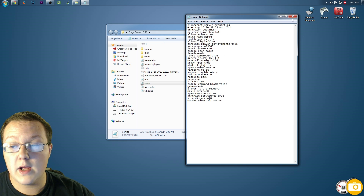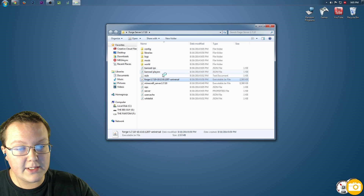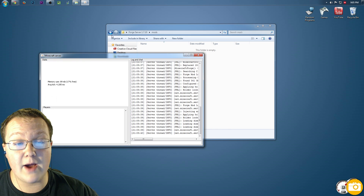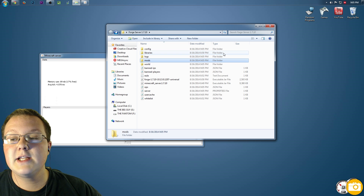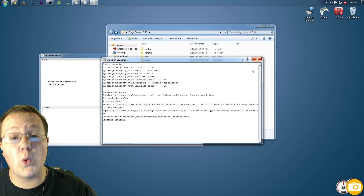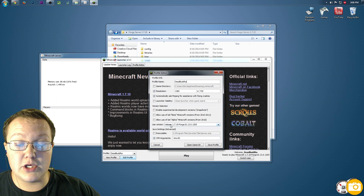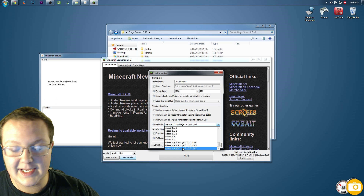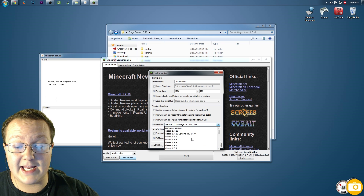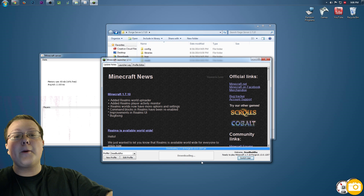Now double click on the Forge file in your server folder to run it, just like we did with minecraft_server. Wait for it to load — the mods folder will be created and the server window will open. We're ready to test. Open the Minecraft launcher, go to your profile, click Edit Profile, then Use Version. Scroll all the way down and select the release Forge version you just installed. Click Save Profile and click Play.